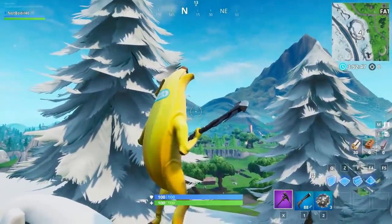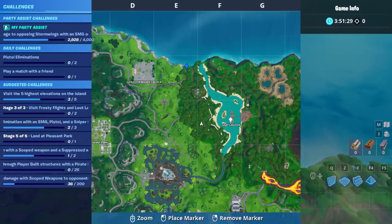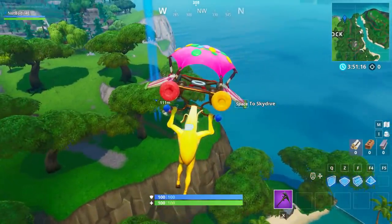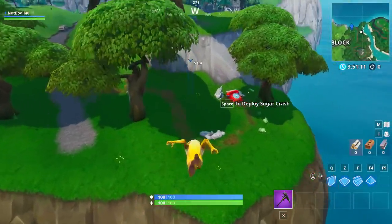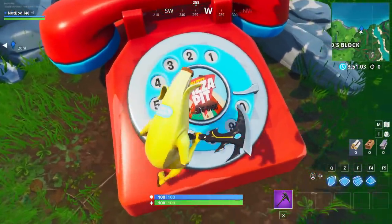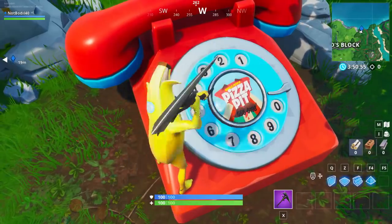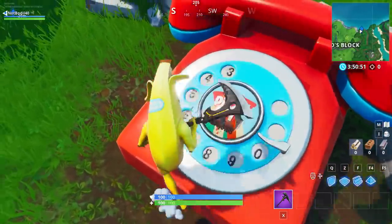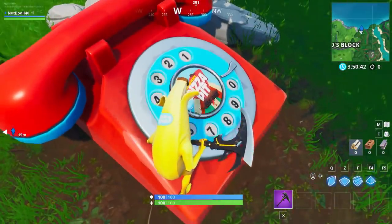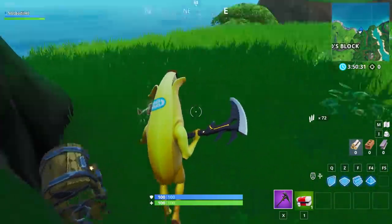For stage 2, you gotta dial Pizza Pit on another telephone located at the top of the map near the Block and Lazy Lagoon. This phone is actually red, so it's easier to spot, but you do have to complete the Durr Burger phone first. The Pizza Pit phone number is 555-0195. You do 5, 5, 5, then 0, 1, 9, and 8. Once you dial it you hear a noise - they don't pick up sadly, but that would have been really funny.